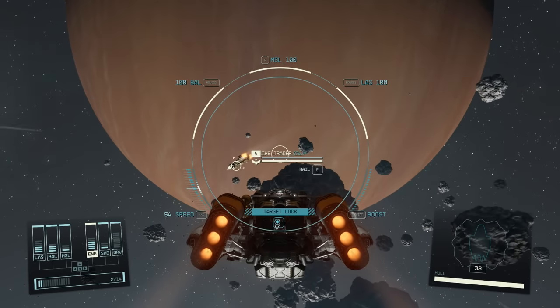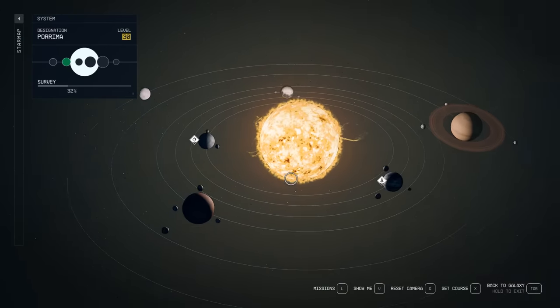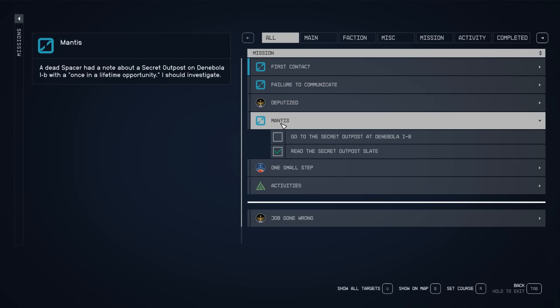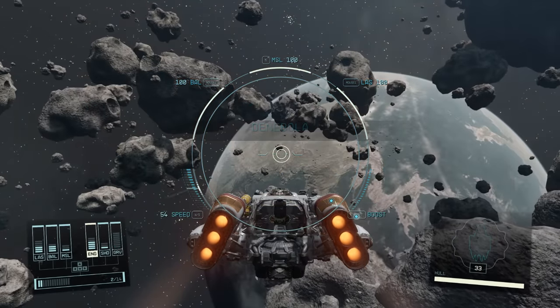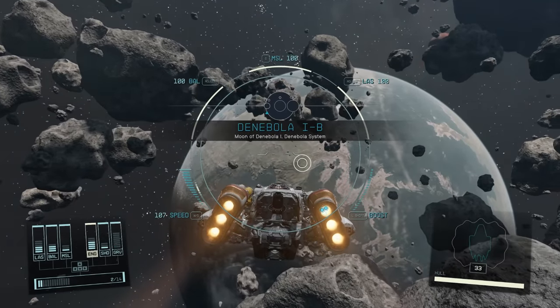The first step is to head towards a planet and orbit around and loot a bunch of bodies until you're able to pick up the Mantis questline. This can also be given to you if you just loot a bunch of bodies in general — it does not need to be in space specifically. Once you have looted enough bodies and found the slate that reveals this location, open up the mission tab and find the Mantis questline, then travel straight towards the planet and land on it.